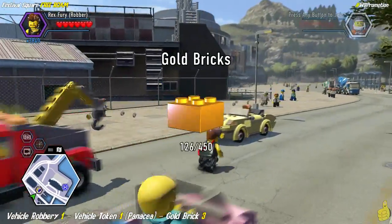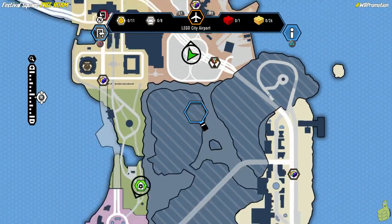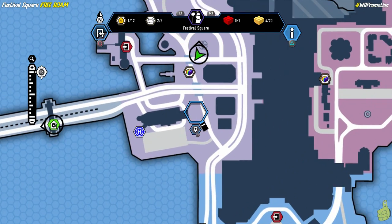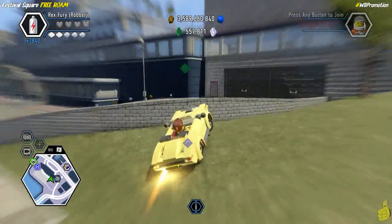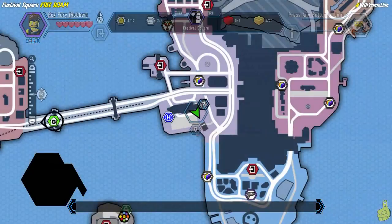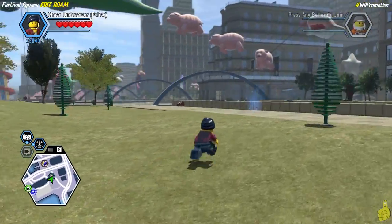We've completed it. We got a vehicle token as well as a gold brick. I try to say that vehicle token name but I would just slaughter it, and you guys have already made it pretty clear you don't appreciate my word slaughterings — like Hobbit and Lord of the Rings, for example. You can see we've targeted right where we started that mission and have officially driven there. The red brick for the collect sat nav studs was not on, but it is officially on now.